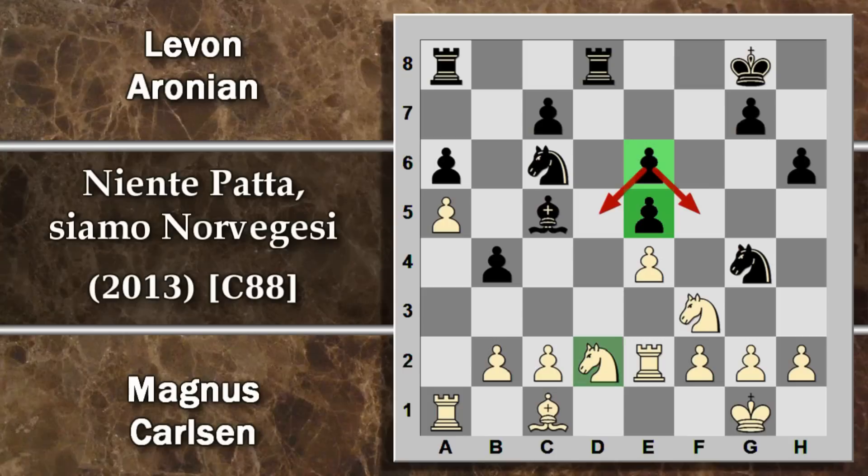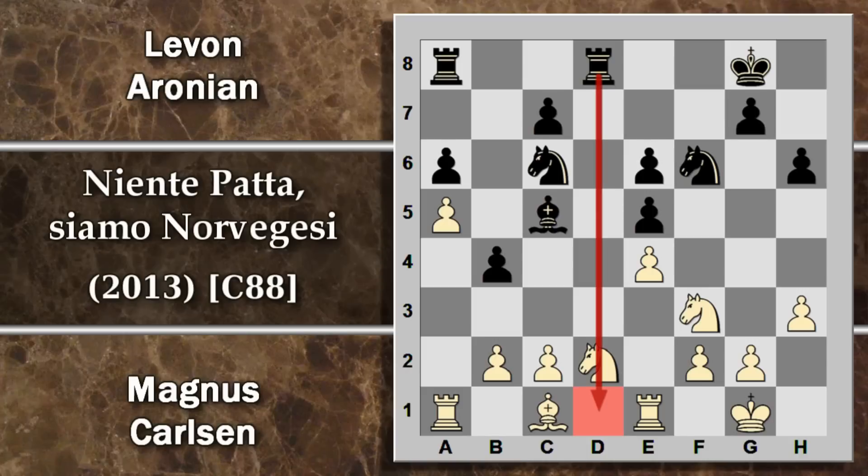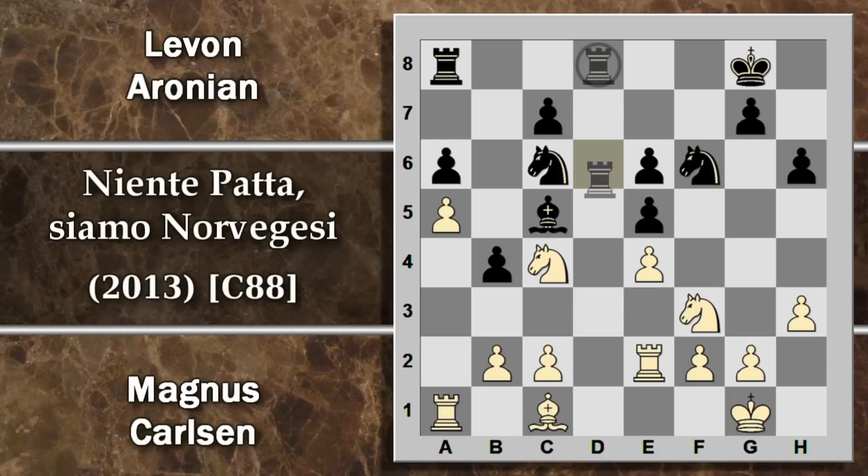Ora il bianco non può neanche spostare il cavallo pena l'entrata della torre in D1. Quindi innanzitutto H3 per rimuovere questo cavallo. Cavallo F6: ottimo riposizionamento che attacca uno dei punti deboli del bianco. Il bianco deve cercare di sbloccare la situazione. C'è da evitare che il nero entri in D1 con scacco: se il bianco muove il cavallo, torre D1 con scacco e si rientra in qualcosa di simile a quello che abbiamo visto. In caso di interposizione, il nero potrebbe anche cambiare le torri e poi catturare il pedone E4.